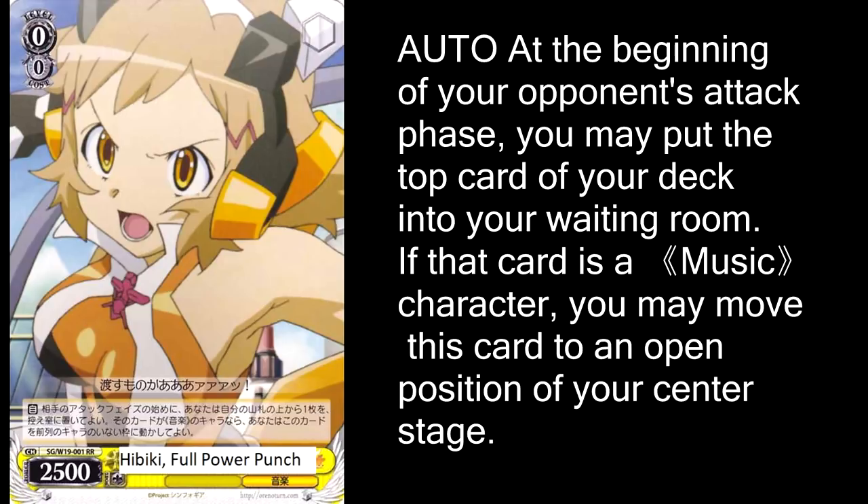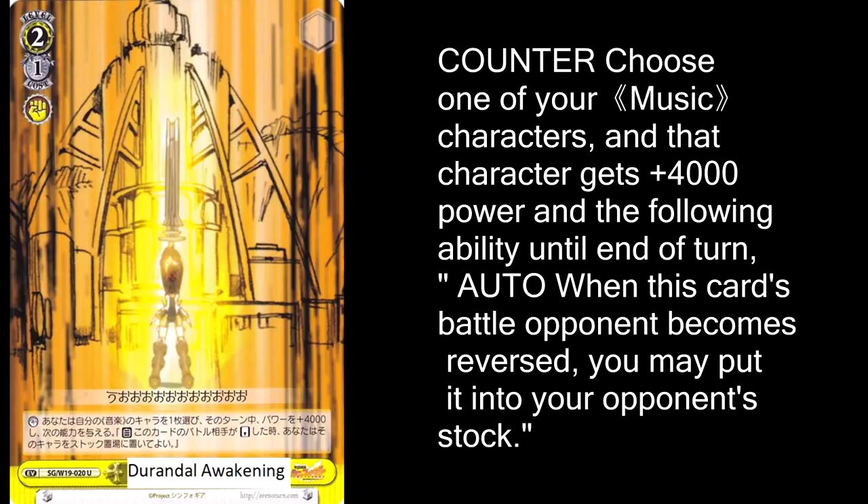Symphogear is all about those event cards, and the event we're looking at for yellow is Durandal Awakening. It's a counter that gives you plus 4,000 power, and when you reverse the opponent's character, you can choose to put it in the stock. The 'you can choose' part is important because you don't want to put it in the stock unless you absolutely have to — like if your opponent's going in with something that encores, you need to kick that into the stock so they don't have access to it. Otherwise, just getting 4,000 power for one stock and reversing a character is good enough.